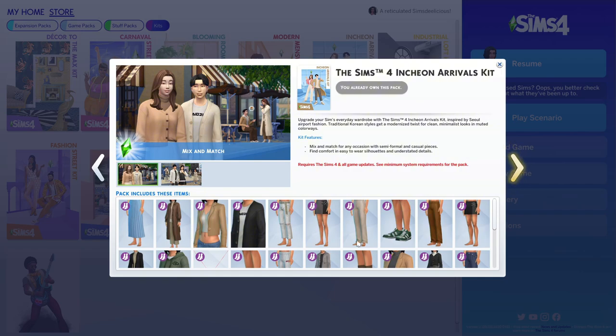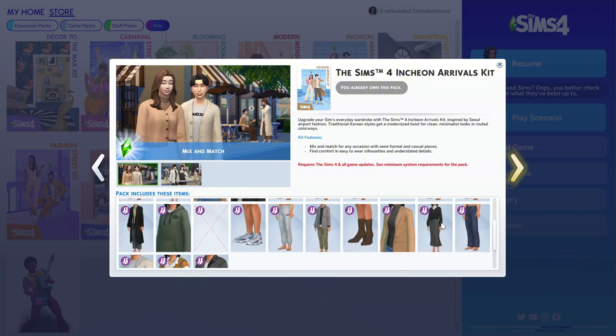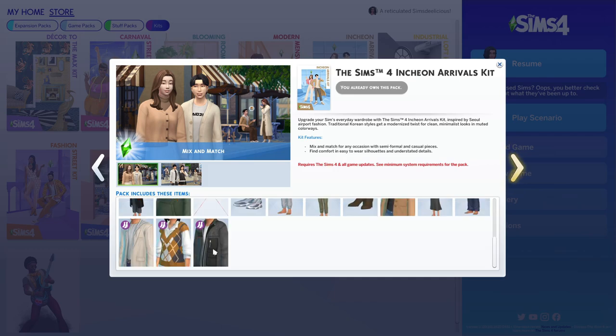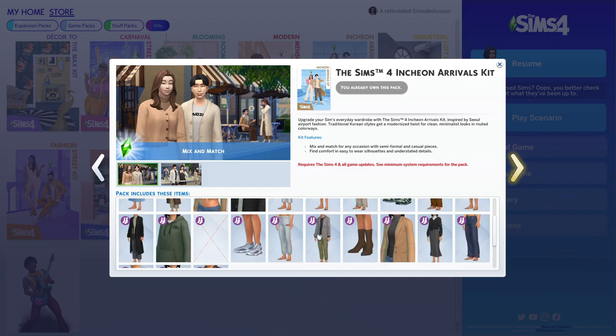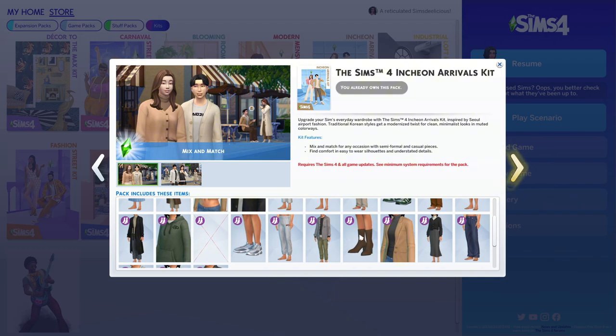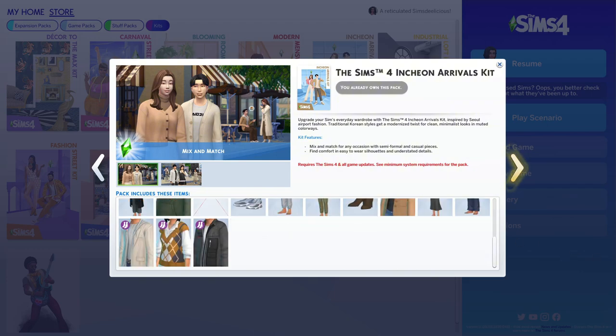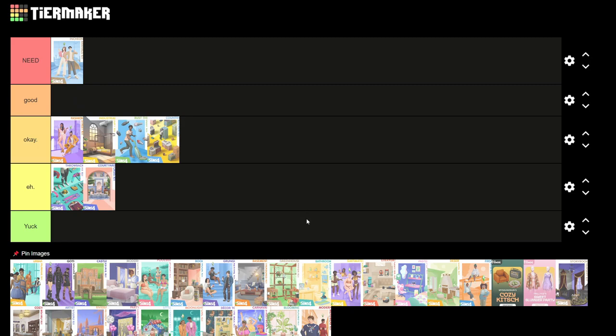Moving on — we have 35 kits to get through. The Inching On Arrivals Kit is a CAS kit I love. I love the boots, I use this top for winter wear but I forget about it since it's not in that category. I love this sweater, and I use these sneakers and boots a lot. For masculine sims I also use several pieces. I just think it's all good — I'd say I need it, placing it at the edge of the list.